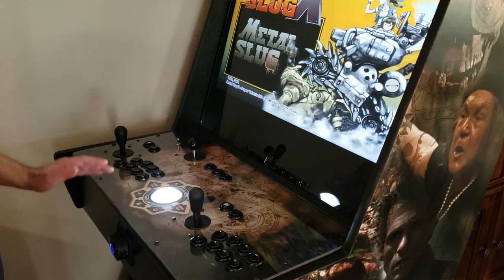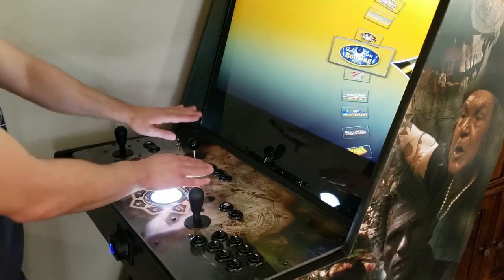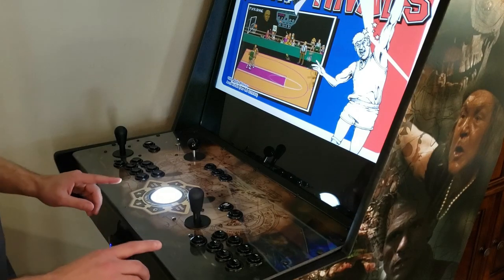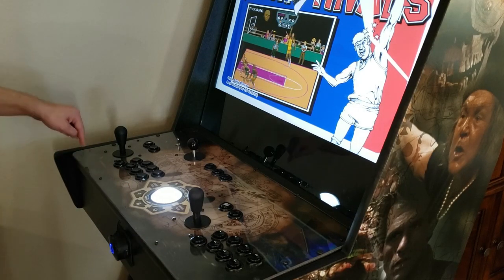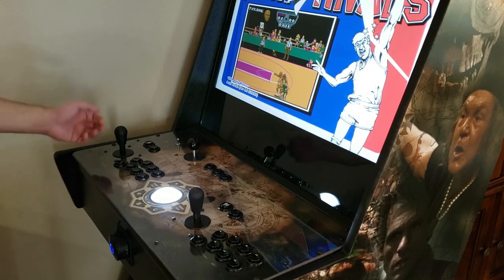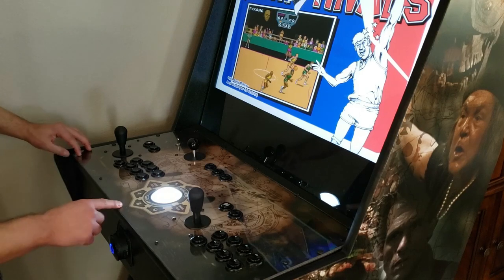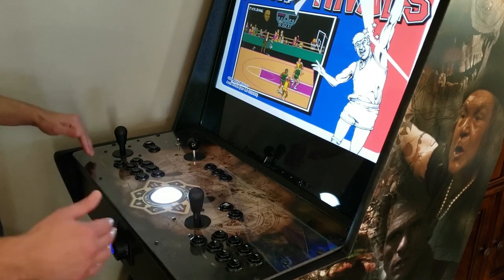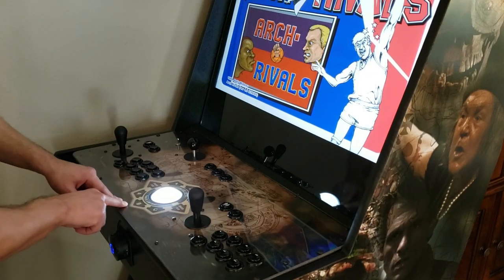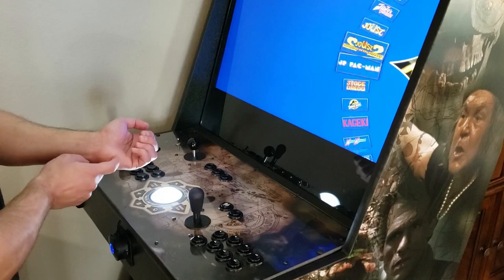The trackball is in the middle. When you customize the layout, you can move the trackball up or shift the analog stick over — however you want it. One thing to note: the control panel is bolted with screws all over. I've removed a few because the screw heads were rubbing on my hands while playing. You can replace them with smaller, more flush screw studs so they won't irritate your skin.